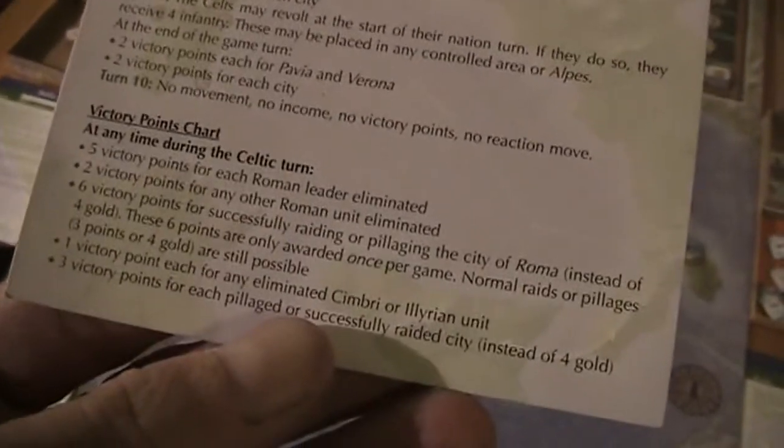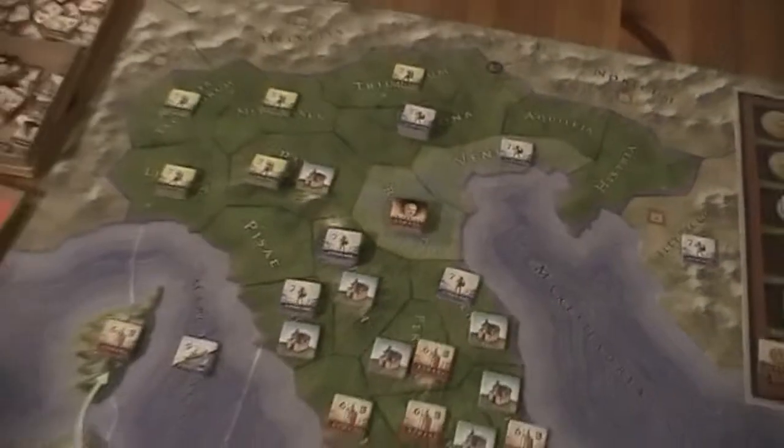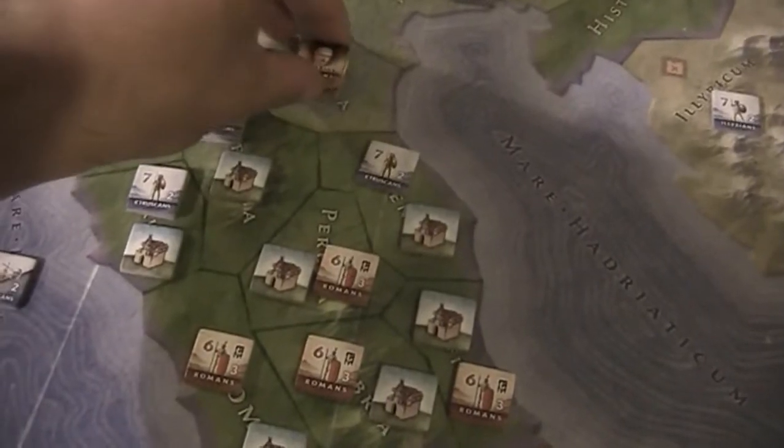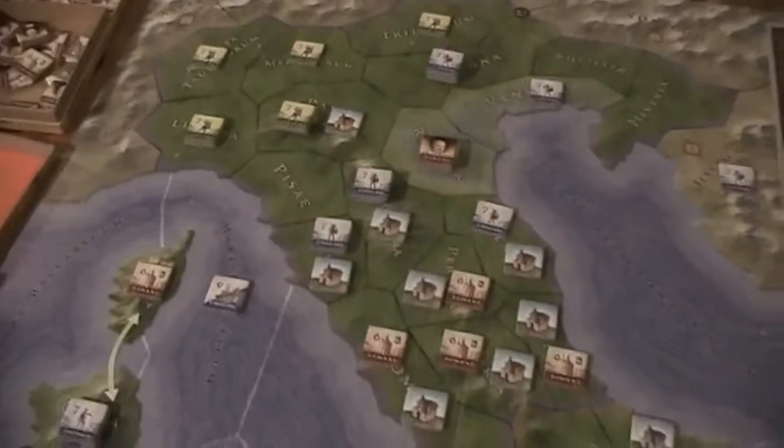If they kill a leader they would gain five points, so they might consider attacking Quintius Fabius here. That would give them a lot of points.